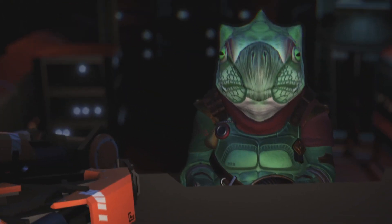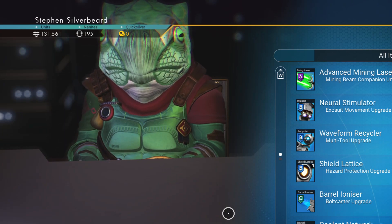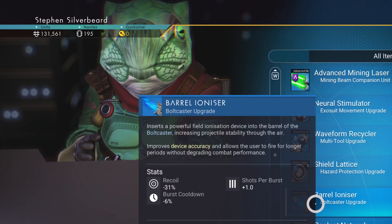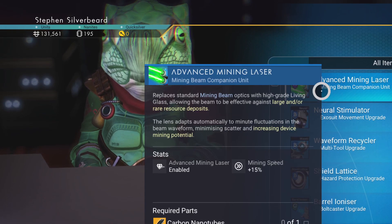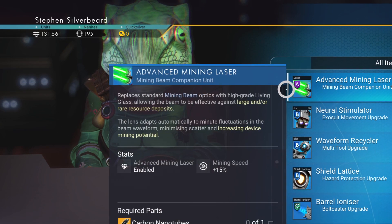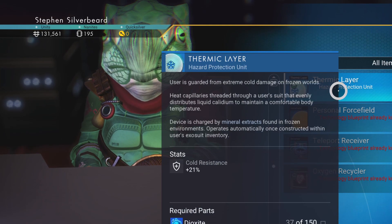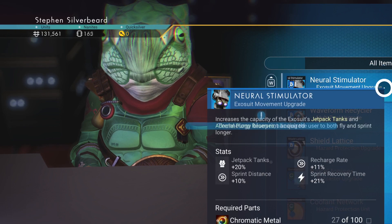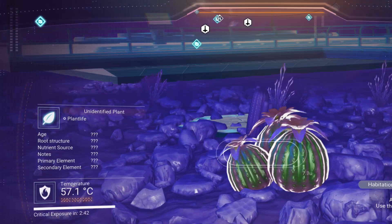One thing we can do with this guy is we might be able to get some tech — purchase blueprints. This is something I missed when we went into the new building in the previous part. There's an advanced mining laser and it needs wiring looms — in fact all this needs wiring looms. I would really like this advanced mining laser, but we can get that on the Nexus. I think I am going to get the blueprint for the advanced mining laser, and hopefully if we get up to the space station we can buy a wiring loom and get that done.